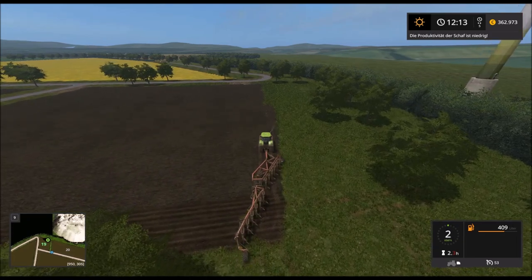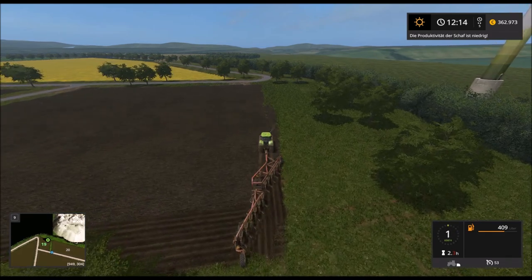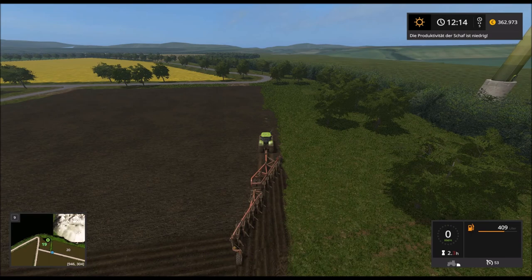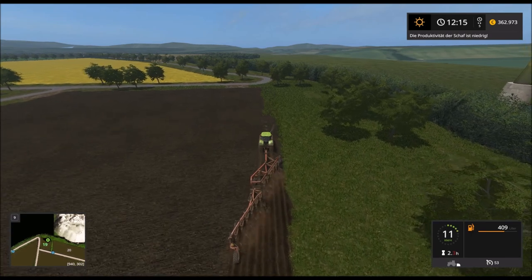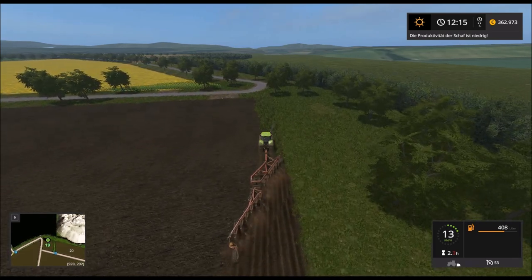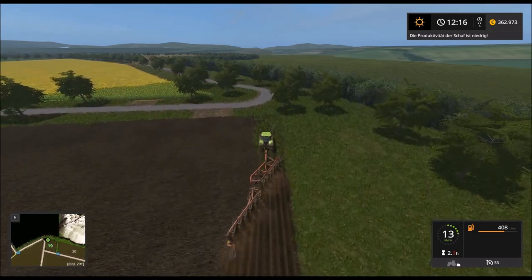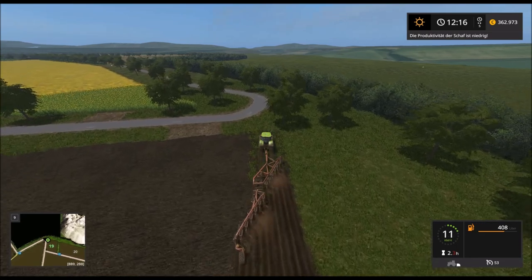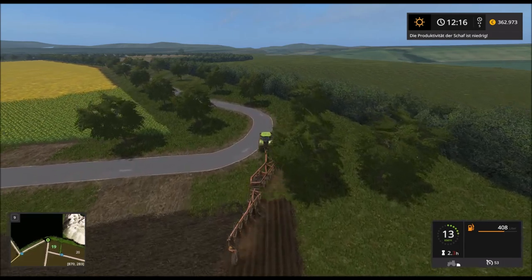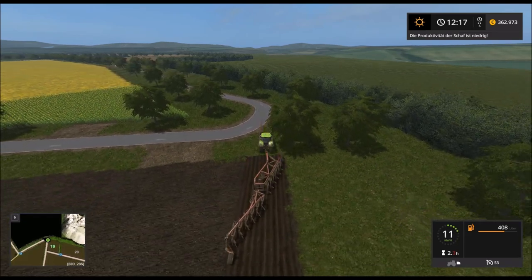Jetzt müssen wir aber gleich kurz mal Feld erstellen anmachen, damit das Gras hier verschwindet. Weil es sind so ein paar kleine Dinge, die mir aufgefallen sind, dass die Felder eben nicht ganz so funktionieren, wie sie sollen. Aber das ist jetzt kein Beinbruch für die Map.